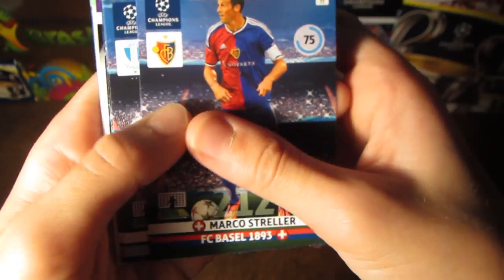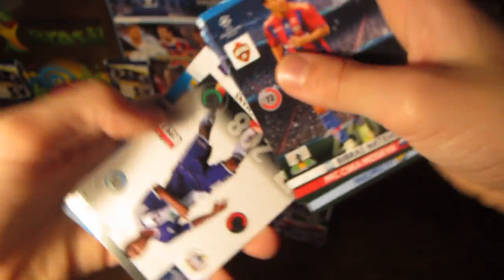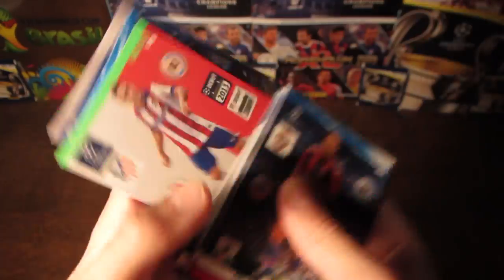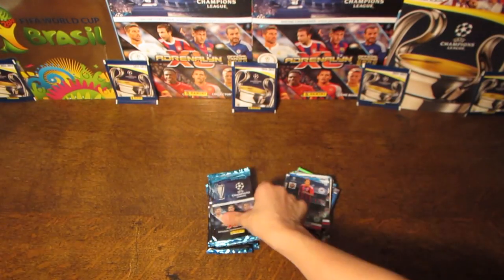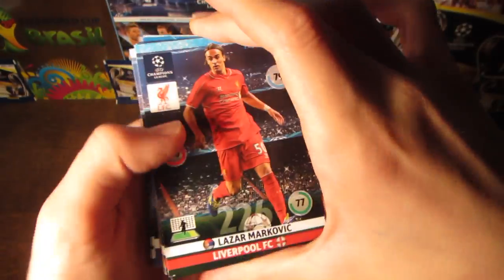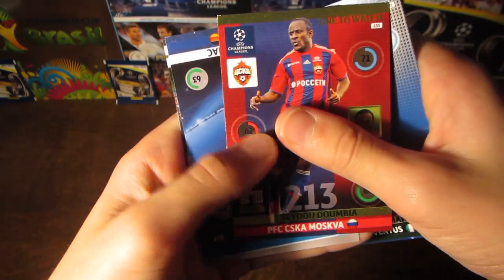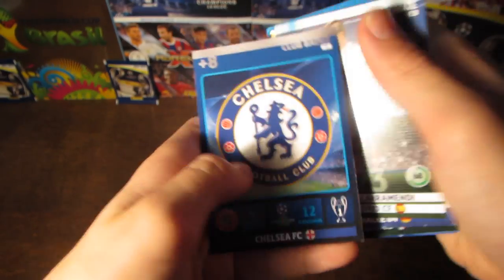Pack number five now guys. And we have Strela, Mimeti, Cerebo, Nacto. And then we have a Rising Star card from Anderlecht, and that is Tielemans. And we then have Nangolin, the defensive rock card. Koke, Berbatov and the Arsenal badge. Then we have Markovic, Schweinsteiger, Motta, Markizia, Schmelzer, Dumbia, and then Kolasinic, Ilaramendi, and the Chelsea badge. That was a pretty bad pack there.